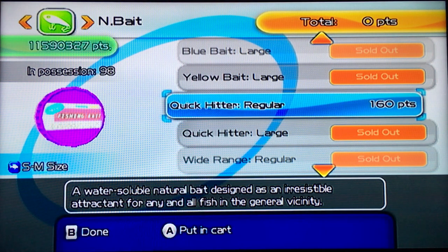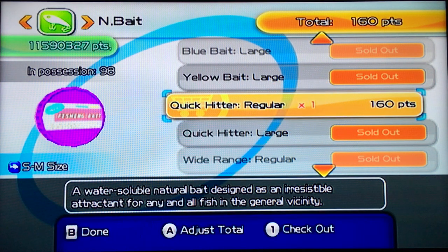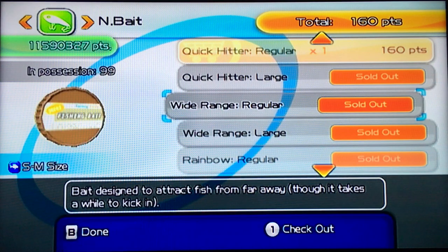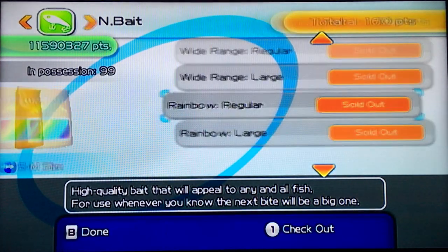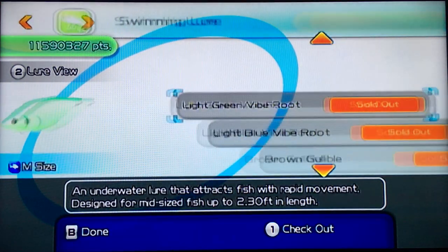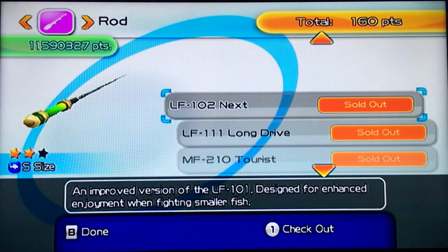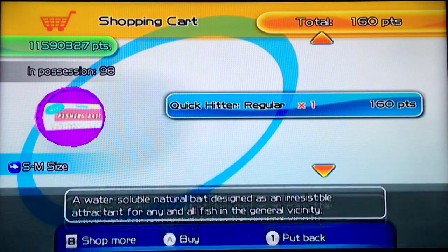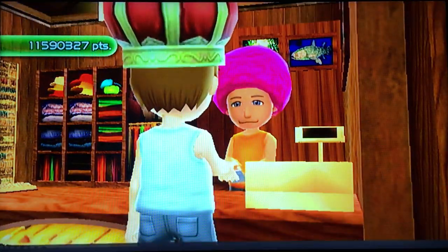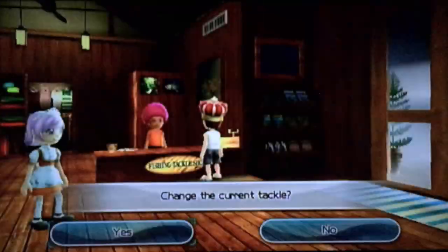And for bait — here's the Quick Hitter Regular. That's pretty much the best bait you can use. It's not too expensive and it works really well — gets you the quick hits, as the name says. The Rainbow is great too, a little more expensive. There are all kinds of lures, every kind you could want — I bought them all already, that's why it says sold out. I'll check out with this bait just to show you. You exchange the points you get from catching fish to buy stuff — that's how it works.